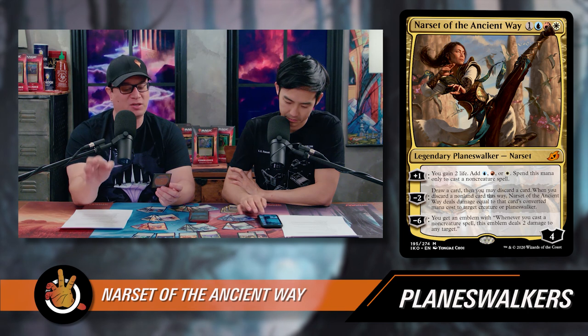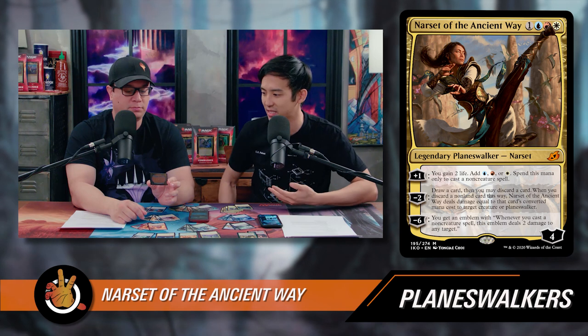It's only if you want to discard a card that you deal damage to a creature or Planeswalker, and you do not have to discard the card you drew. Her minus six ultimate: you get an emblem — whenever you cast a non-creature spell, this emblem deals two damage to any target. Not majorly impactful, but in Storm decks or Spells Matters decks that could very quickly spiral out of control. But you're playing this card for the other two abilities first — for the mana ramp and the card draw.